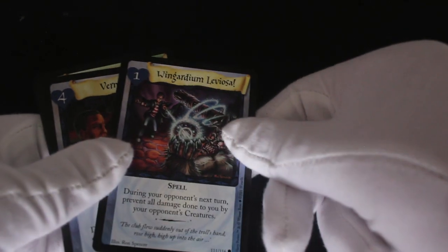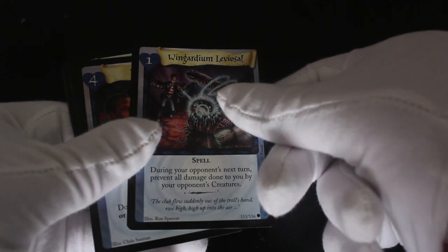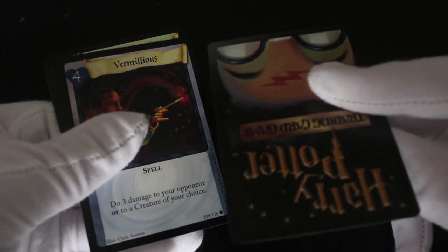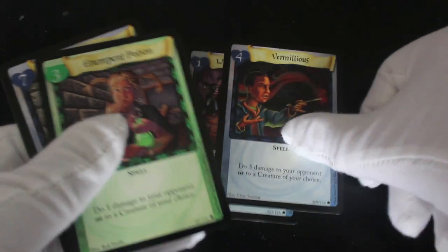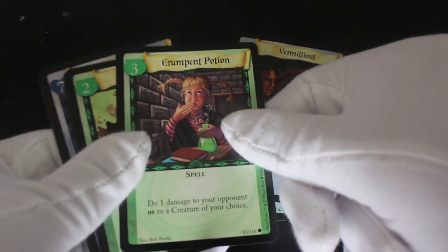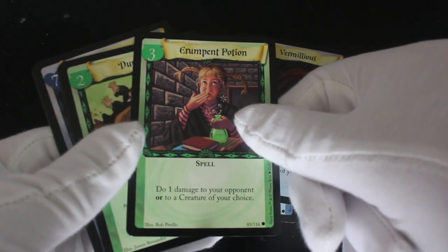So you've got spell cards. Look at this — Wingardium Leviosa! Yeah, yeah, yeah. I assume all these are the same on the backs. You get spells — they're all spell cards. Erumpent Potion — what does that mean?